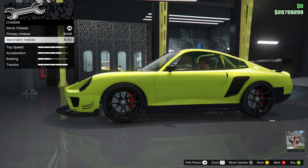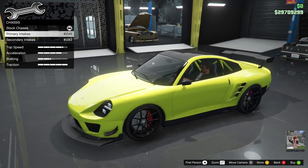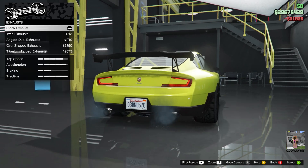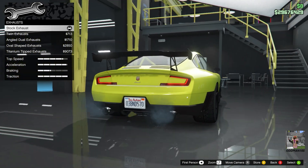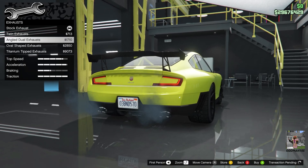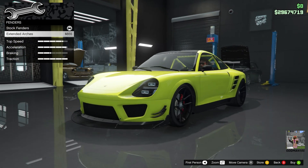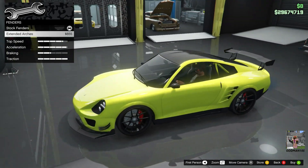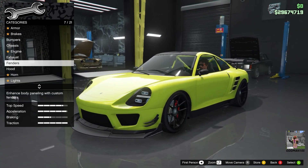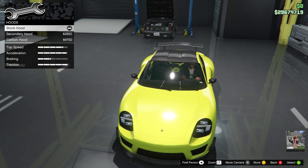Chassis: primary, secondary, intakes — let's go primary on intakes; you guys will see why. If we don't like it we can change it later. Engine: full upgrade. Exhaust: I like the stock twin bore exhausts, but let's go with the angled dual exhaust on this one — that's nice and clean. Fenders: we could put the extended fenders on there, but that kind of takes away from the clean look in my opinion, so we'll leave them stock. Hood: there's a secondary carbon hood, but I think that will be a little too much carbon, so we'll leave the hood stock for the time being.